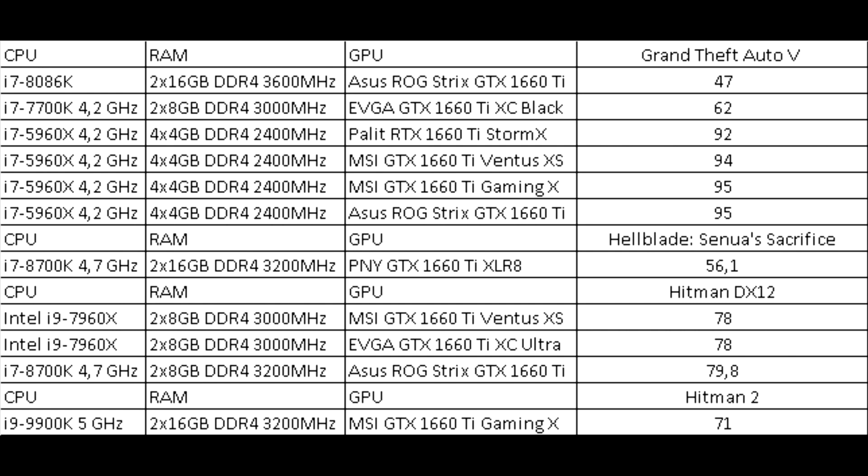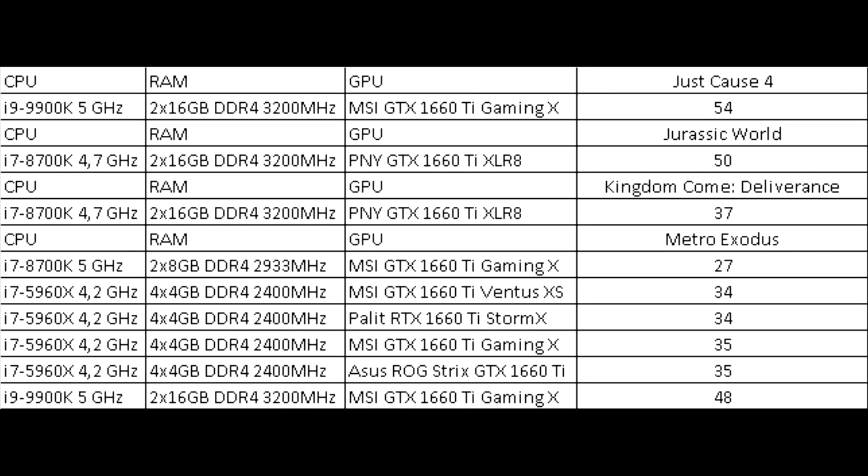A quad-core overclocked 7700K showed 62 frames, and a stock 8086K showed a lower 47 frames. Hellblade: Senua's Sacrifice is of little interest now, and the only measurement showed an acceptable 56 frames. Hitman on DX12 shows a stable result of 78–79 frames.